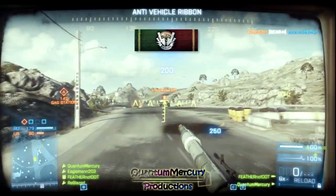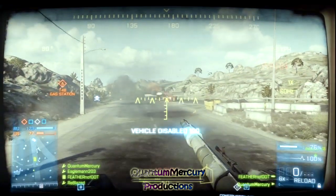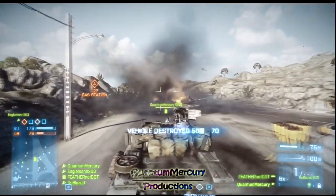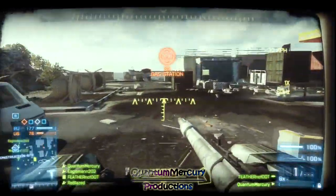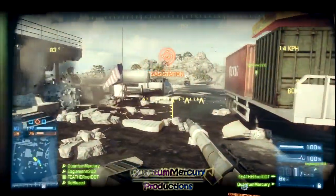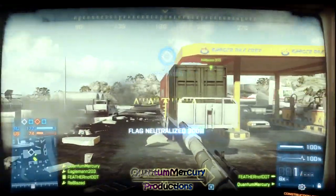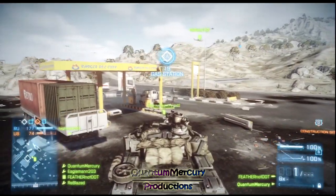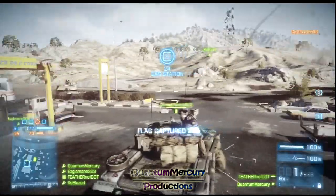I'll talk about how ribbons and medals stack. When you get a ribbon it gives you around 200 to 500 XP. When you get a certain amount of ribbons, you get the medal. Using the assault rifle as an example: getting 7 kills gives around 700 points (100 per kill), plus 200 for the ribbon — that's 900. Getting 50 of those ribbons means 350 kills total, earning you the assault rifle medal. That's 35,000 XP from kills plus 10,000 XP from ribbons (200 times 50) for 45,000 XP, plus the medal gives an additional 10,000 XP — so 55,000 XP total just from using the assault rifle.